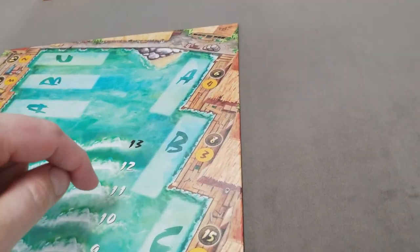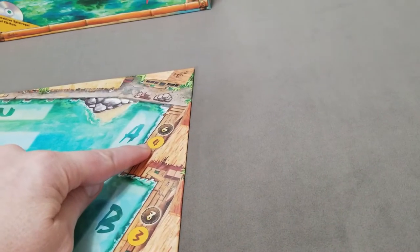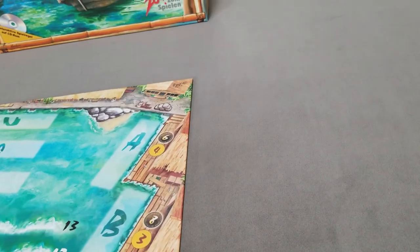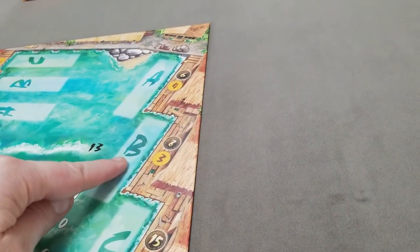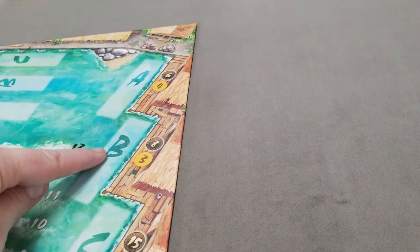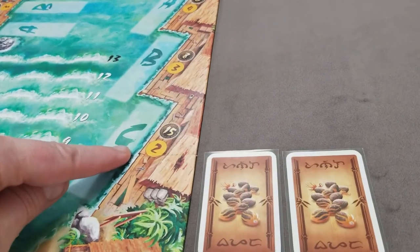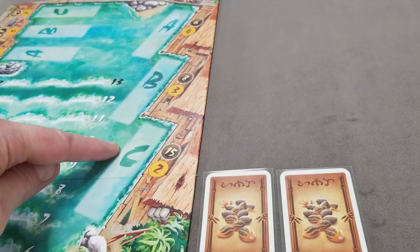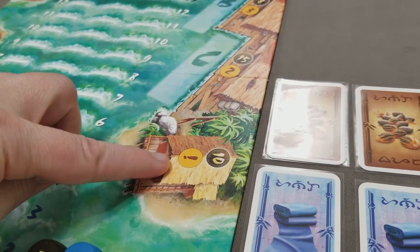For the shipyard spaces, you're betting that ships will not safely make it into port. Placing a pawn there costs four — if at least one boat lands in the shipyard you earn six. The second shipyard slot costs three — if at least two boats go to the shipyard you earn eight. The riskiest option costs two — if all three boats end up in the shipyard, you earn 15. The final space is the insurance office.